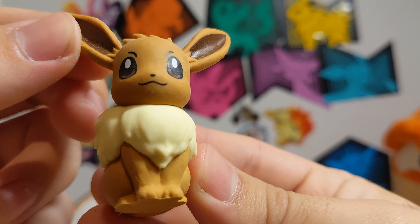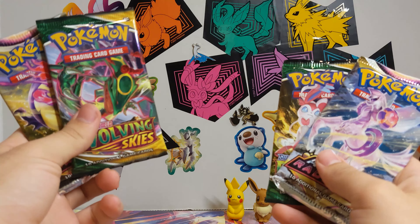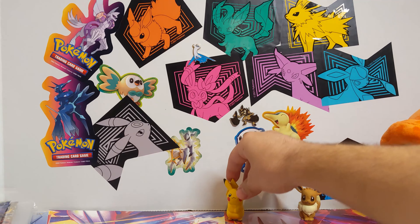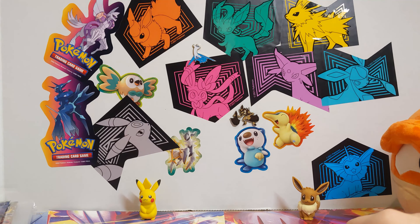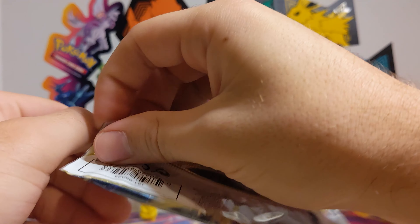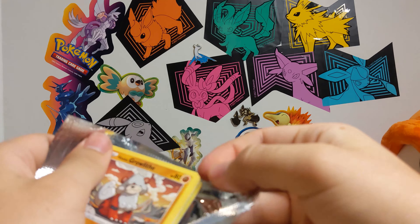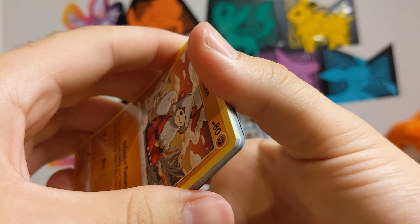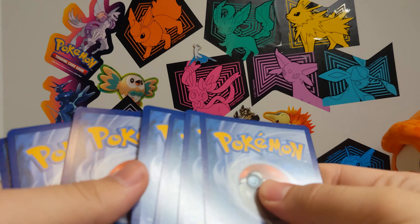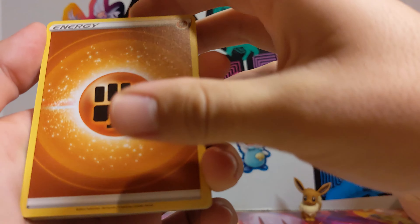Let's grab this pack and compare who is better here. We've got the Pikachu packs and the Eevee packs. We'll start off with the Pikachu Astral Radiance pack. Let's see what we get. Astral Radiance is kind of feeling old now — been out for a little while, just over two months.